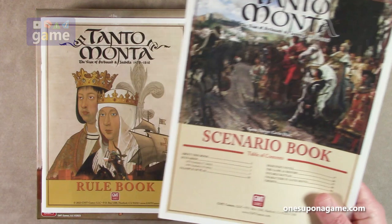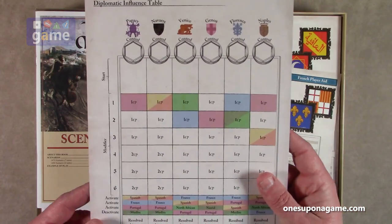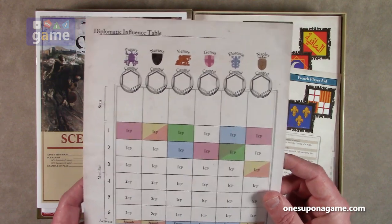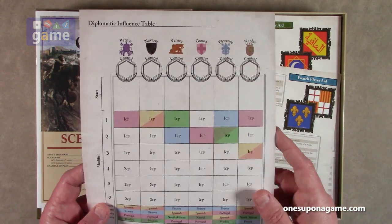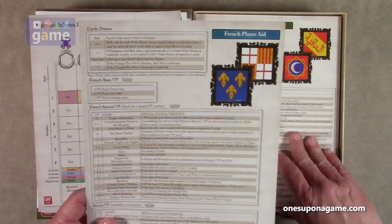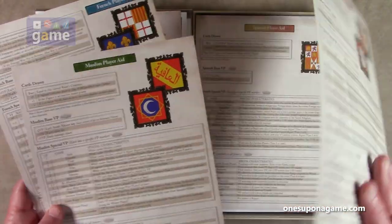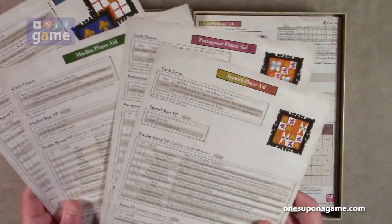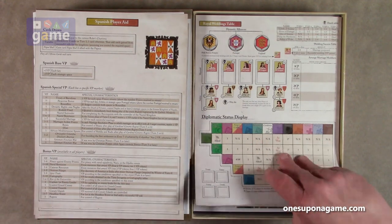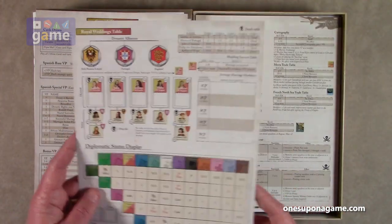Very cool — more beautiful artwork there. And then we've got the diplomatic influence table right here. Very nice style — instead of just being white, it's got a kind of marbled background, looks old, and the font is very cool, very evoking the period. This is the diplomatic influence table — it's a single-sided side chart for the board. Then we have the French player aid, the Muslim player aid, the Portuguese player aid, and the Spanish player aid — four different factions. All on GMT's quality coated card stock. Then we have the Royal Weddings table and the diplomatic status display, also single-sided side board cards.